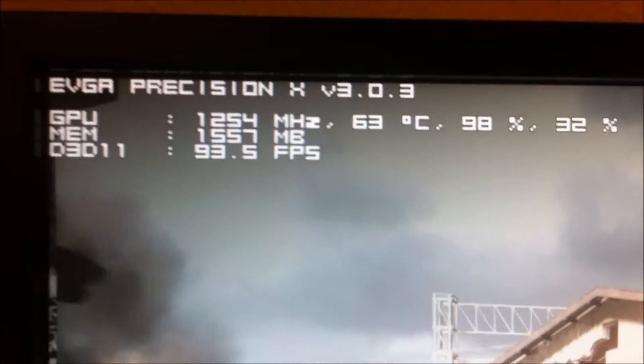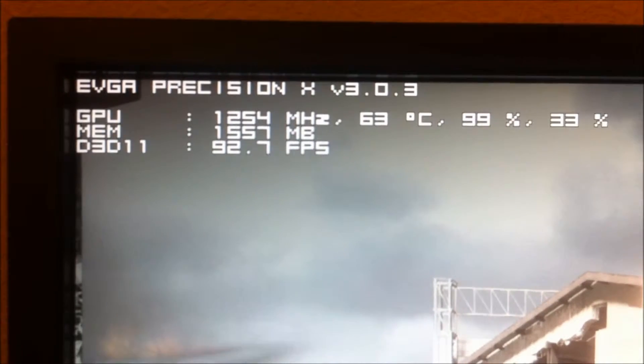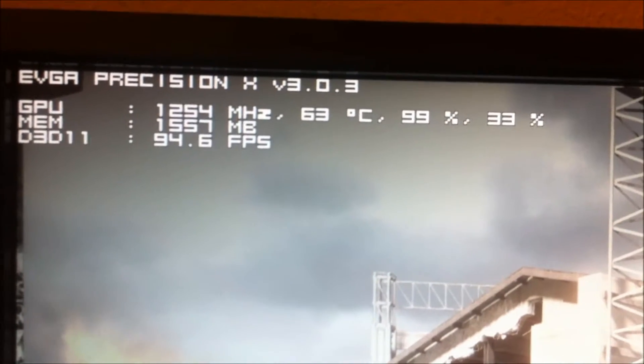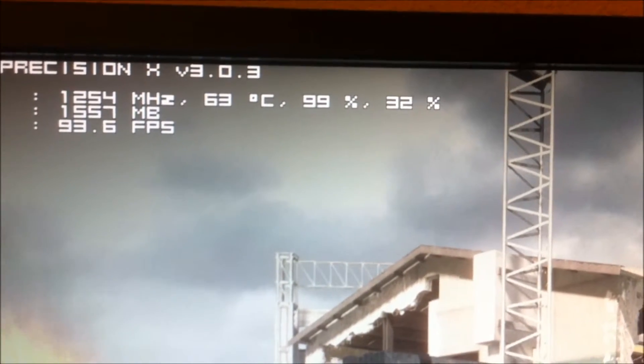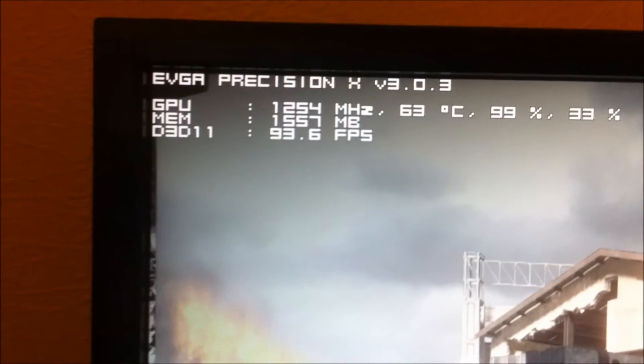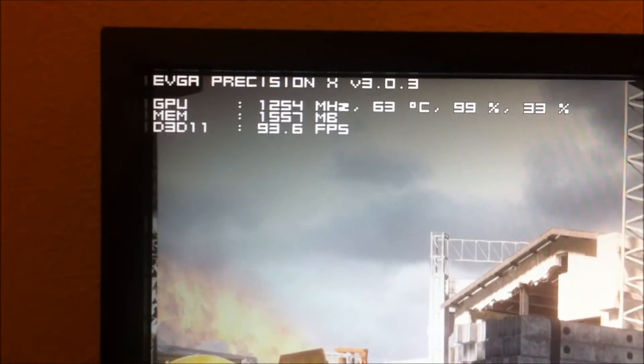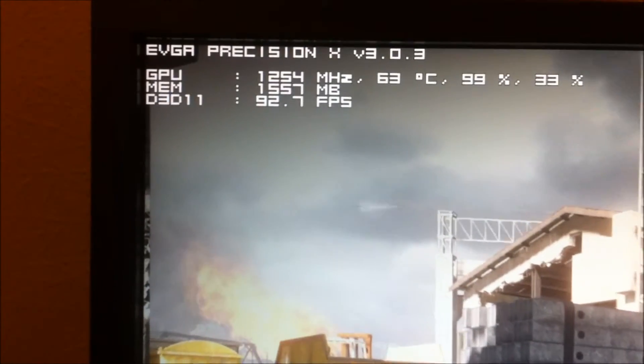As you can see there, the card is actually at 63 degrees. It's at 99% usage. The fan is actually at 32% and it's using just a gig and a half of memory. It's returning many two FPS.